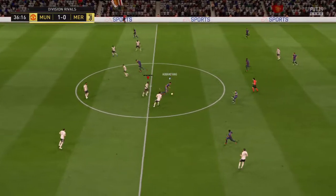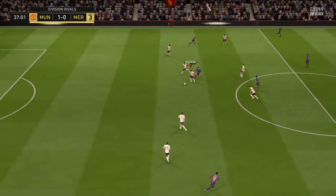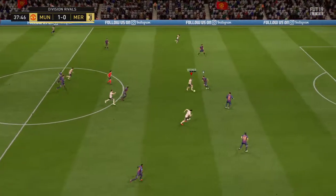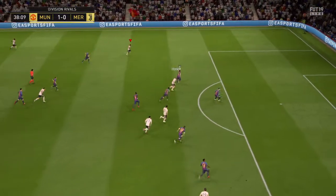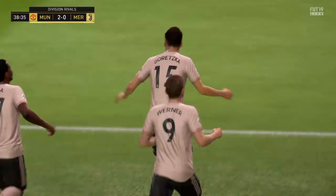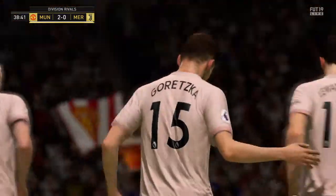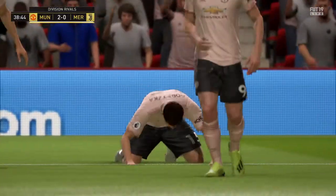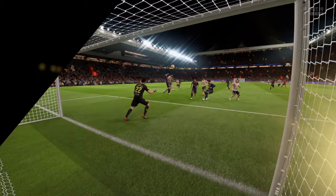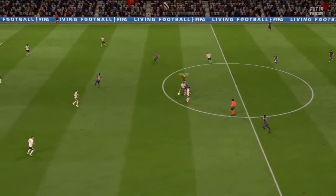Aubameyang. Togba. Dele Alli — it's a very good interception. Trying to find an opening. Vernon — it's a good cross. Well, that could be the insurance goal here; that little bit of daylight that they were after. He is high and mighty with that goal — literally head and shoulders above everybody else there.